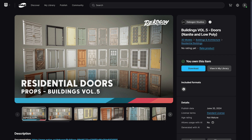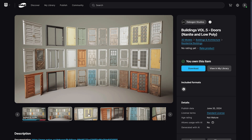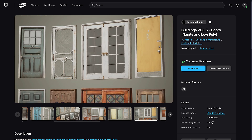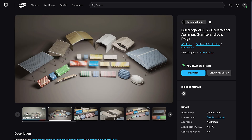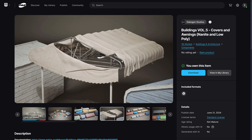This is probably one of the most universally useful bundles that has ever been. There are a number of doors here — external doors and internal doors, with one for industrial as well. Then we've got covers and awnings, with a number of different awning styles for populating your world.